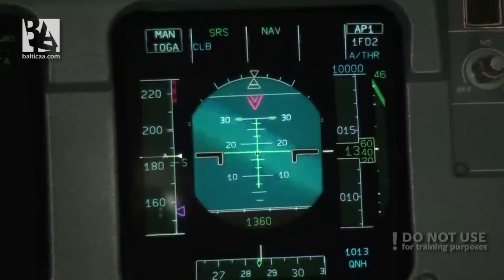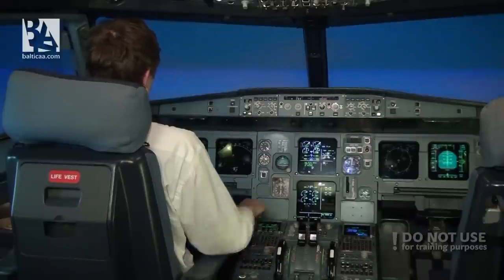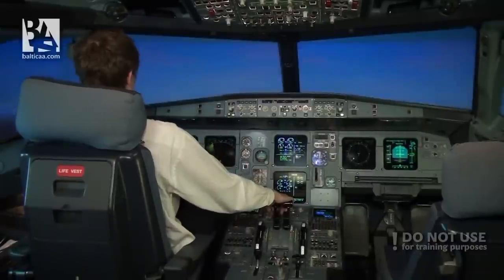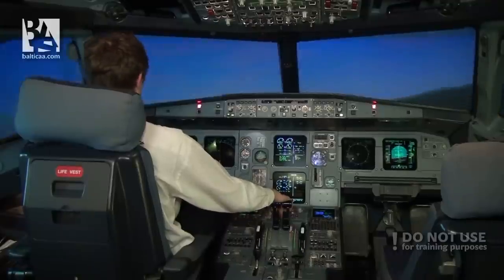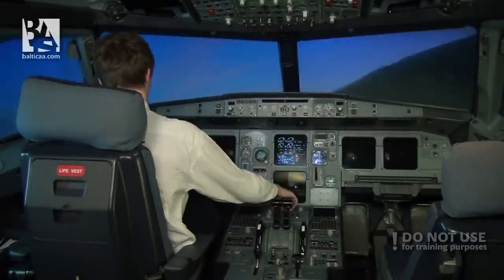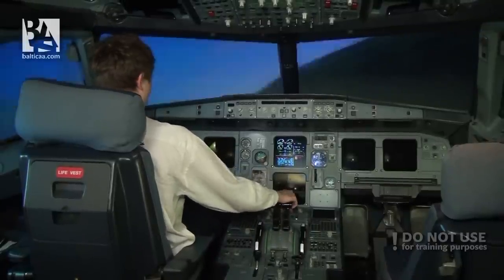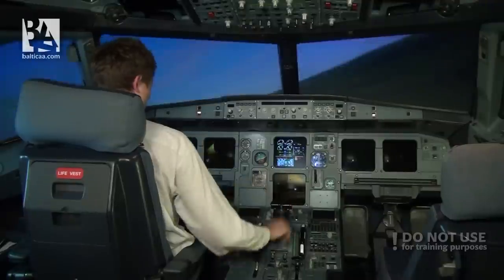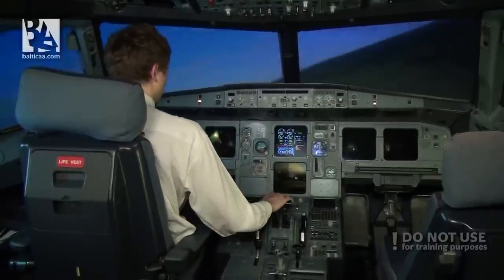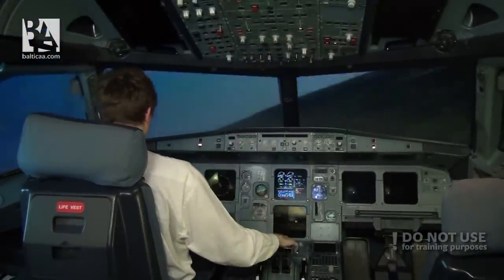Now we are at 1400 feet, 1500, and the engines will fail at 2000 feet. I will select leave climb. Dual flameout — autopilot disconnect — and turning towards the runway. Autopilot off. We do the ECAM checklist: engine mode selector to ignition, thrust levers idle. Should notify the ATC. FAC1 off and on.